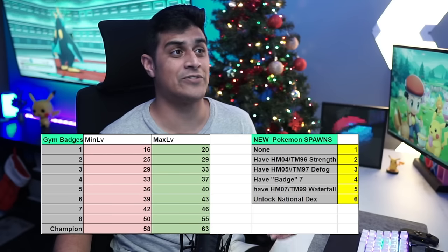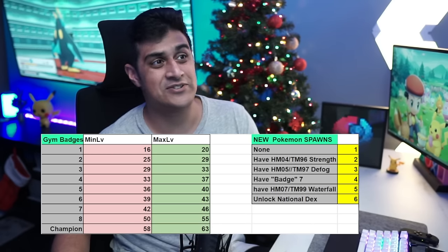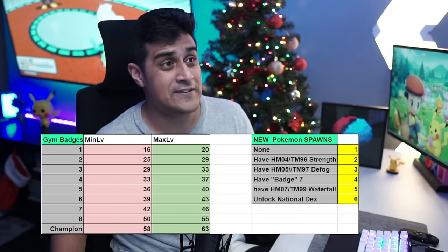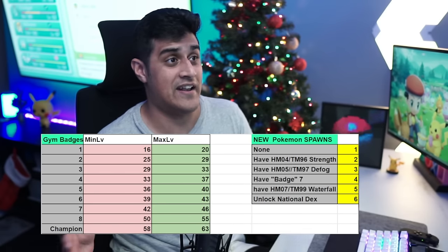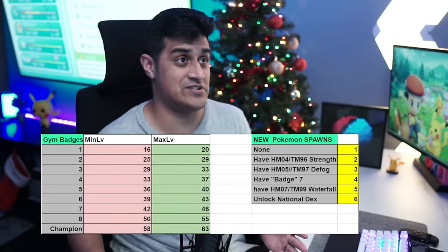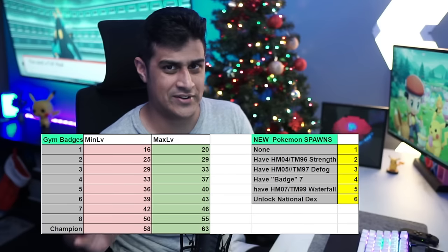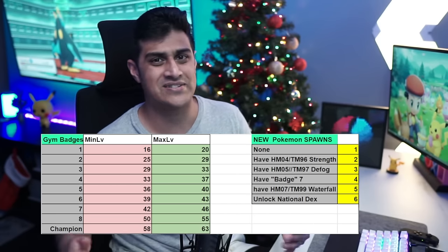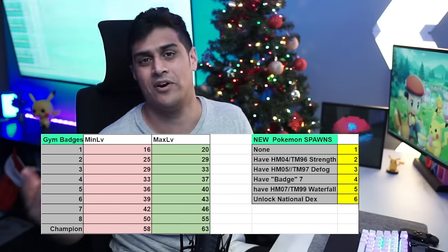Continuing the badge level chart: four is 33 to 37, five is 36 to 40, six is 39 to 43, seven is 42 to 46, eight is 50 to 55. When you defeat the Elite Four and become champion, it goes up to 58 to 63 — quite the level jump in the game. I also like to make a quick note: I prefer farming in the Grand Underground over the overworld because you get much more experience without becoming overpowered.